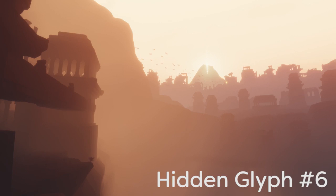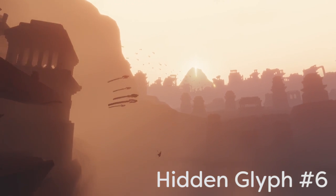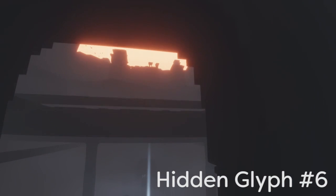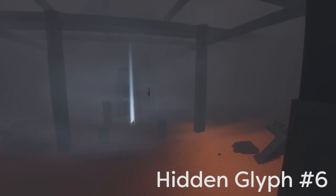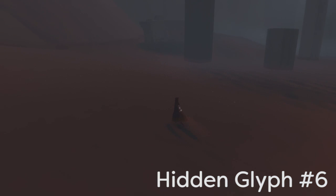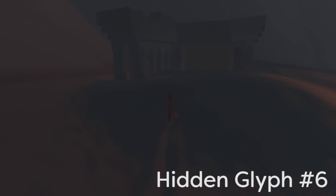We're halfway through — on to hidden glyph number six. This one's right at the very end of the sand surfing section. You're going to fall a considerable distance down to a darker area, and you'll see the altar you need to progress through the game. But instead of going there, if you work your way just slightly to the left, you will find hidden glyph number six.